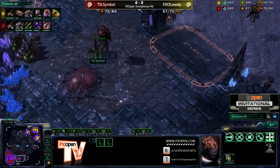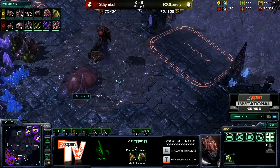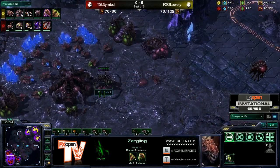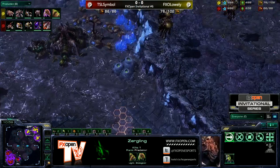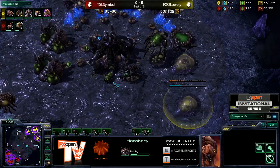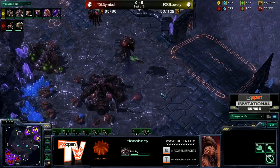Symbol is going to take out this Spinecrawler — just a few more hits, but the Roaches are now out to protect it. We do see Lowly actually going straight for Infestors — no Spire, no Roach Warren — lair straight into Infestors. That's very interesting. We saw him do this against Terran, but this is Zerg versus Zerg. That's a kind of risky play. I've seen other Zergs try to do it, but they very rarely get away with it.